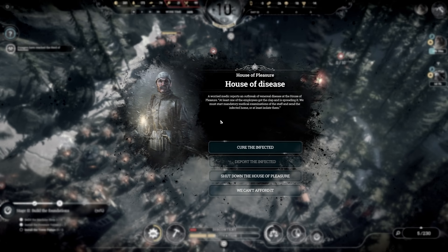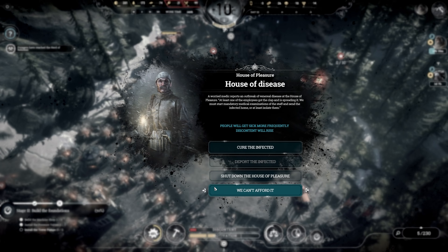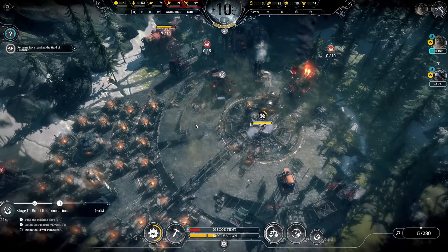House of disease — a worried medic reports an outbreak of venereal disease at the house of pleasure. At least one of the employees got the clap and is spreading it. We must start mandatory medical examinations and send the infected home or isolate them. We could cure the infected — infected prostitutes will be treated as gravely ill, discontent will rise — or shut down the house of pleasure, which will no longer raise motivation and discontent will rise greatly. Or we can't afford it — people will get sick more frequently, discontent will rise. That's the one. We don't need to do anything about it; we'll treat them in the infirmary. Let everyone have fun in there — we'll figure it out later.